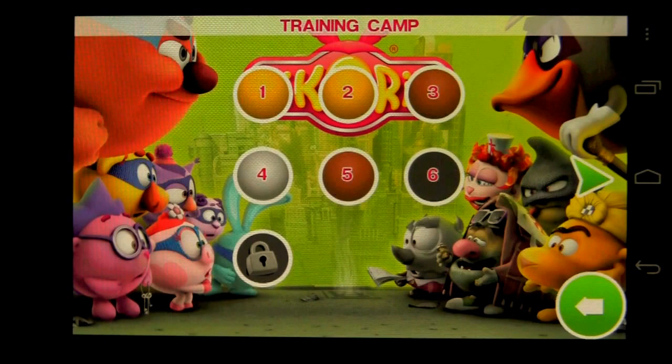Tap on the arrow there. We're going to go into training camp, which is the first game pack. We're going to do level one. When prompted to disable tips, yes, we would.